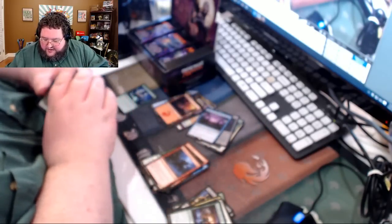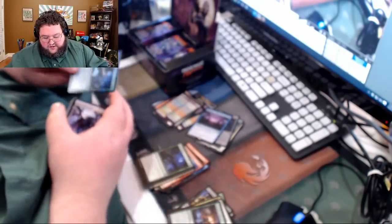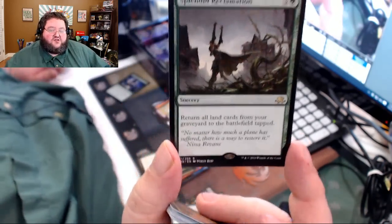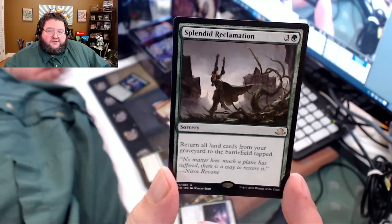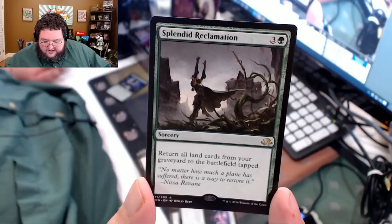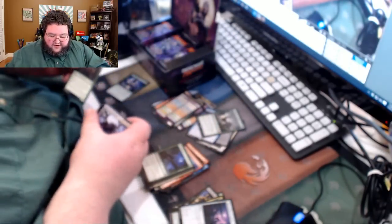That's something we don't see much of in Magic. I discovered recently by messing around with Pokemon TCG that they do it in Pokemon, and I think they've done it in Yu-Gi-Oh, where they don't spoil every card — some cards are secret cards. I wish they did more of that in Magic. Splendid Reclamation — get all your lands into play. That is just crazy. That card is just crazy.